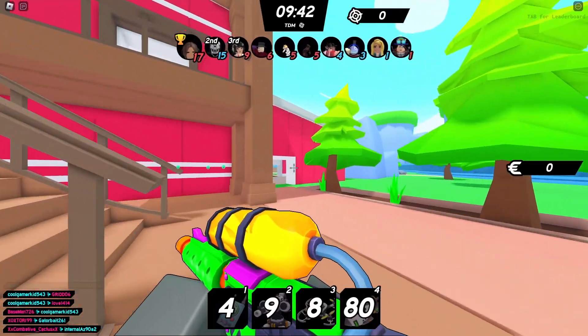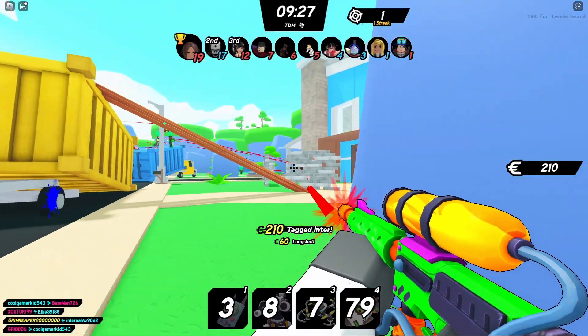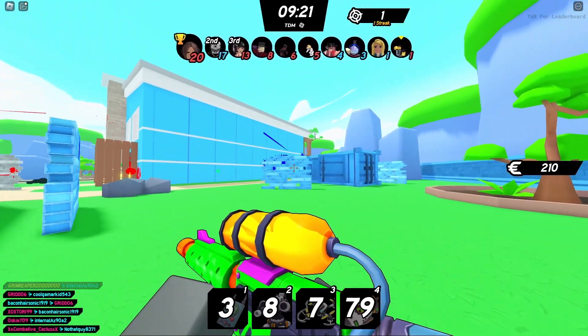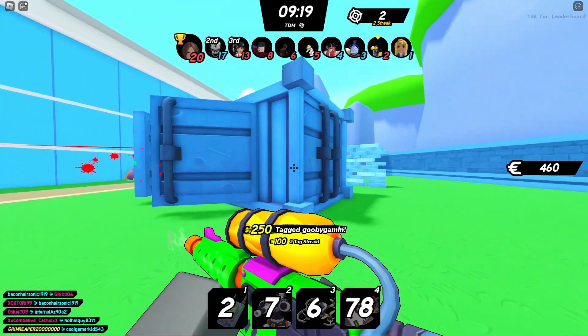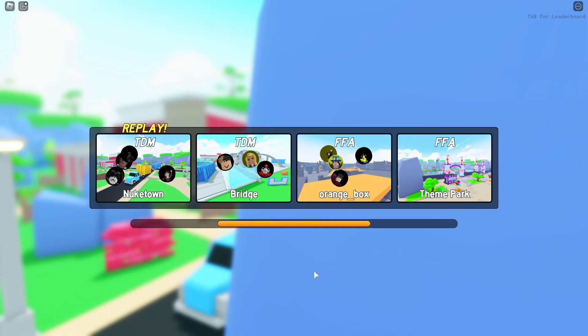I doubt you'll probably get the nuke, but prove me wrong. When shooting people, try to aim ahead of them or above them, as there's a significant drop on these, especially on the beginning weapons. After you've done that, you should be awarded the hunting badge. Good luck hunting and see you in the next one.